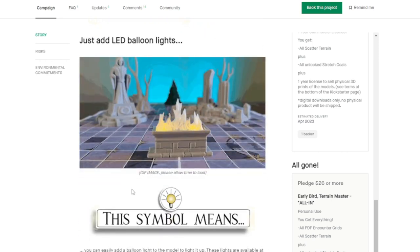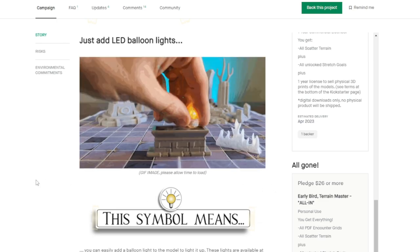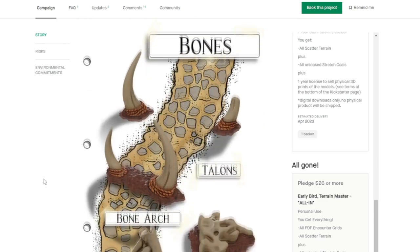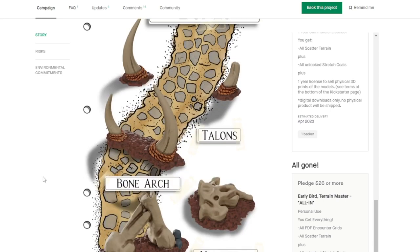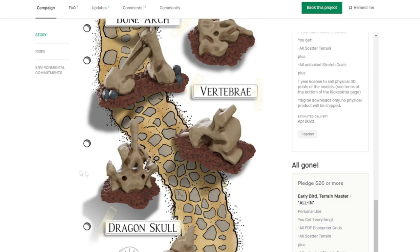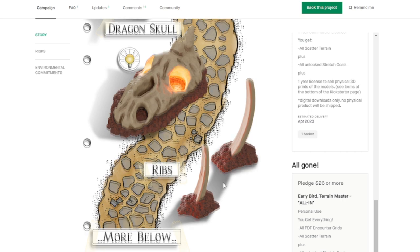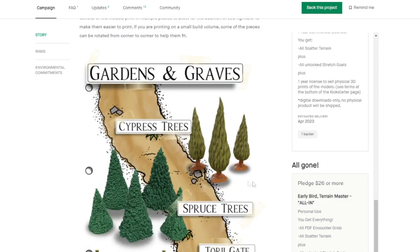Here is a GIF showing the different ways that you can use these balloon lights. The next theme is bones — we have what looks like a dragon skull with bones, which would be really quick to print and paint up.